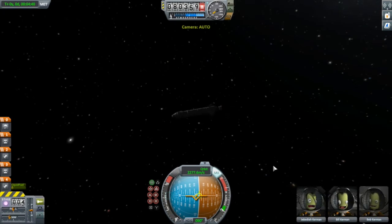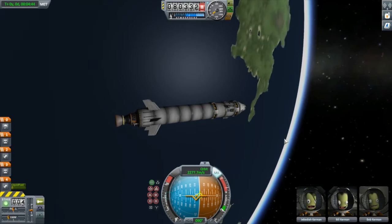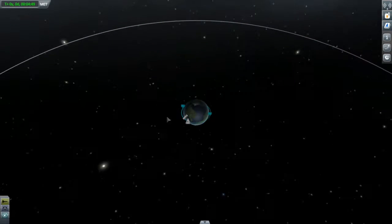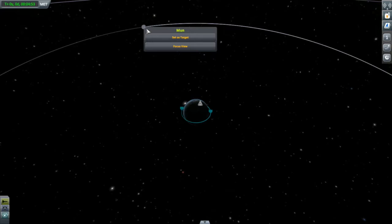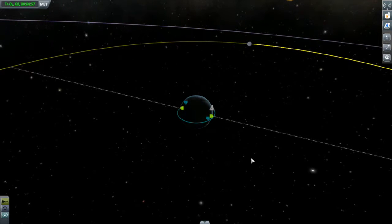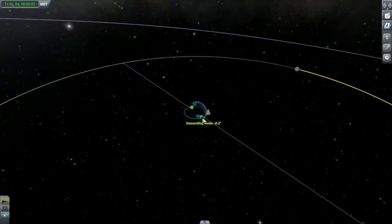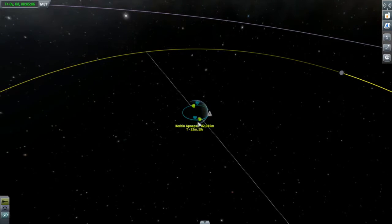We can take a quick look at our vehicle here. Note we still do have the booster attached to it. Let's set up our trip to the moon. The first thing we've got to do is find it — there it is. We'll right-click and set it as a target. What we want to do is raise the apoapsis of our orbit so that it will encounter the moon. But of course the moon is moving, so we have to sort of aim ahead of the moon.